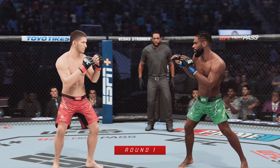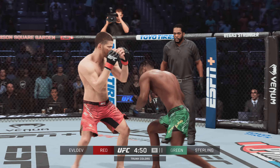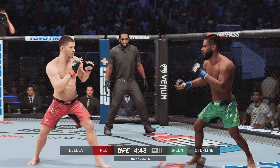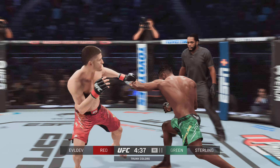All right, so here's Aljermaine Sterling. Hasn't necessarily been a fast starter in the UFC. There's no denying the toughness, the creativeness, his scrambling ability. You know about the wrestling acumen, but he uses his length very well. This is a hard guy to hit, and it looks like he'll be hard to hit here out of the chute tonight.